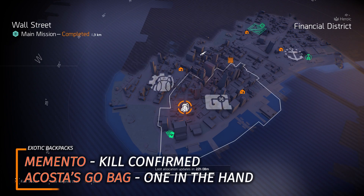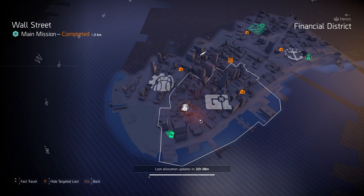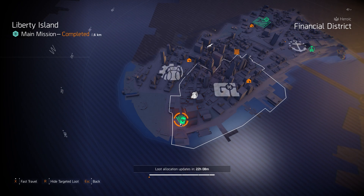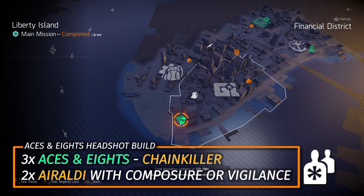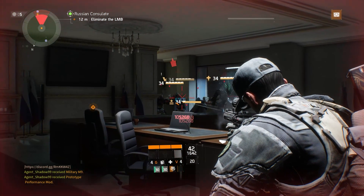Backpacks at Wall Street: two exotic backpacks — the Memento and Acosta's Go Bag. The Memento is probably the best gear piece in the entire game and is highly worth farming. Last but not least, Aces & Eights at Liberty Island — a great headshot damage build is three pieces of Aces & Eights, two pieces of Arelda Holding (one being a backpack with Vigilance or Composure), the Chain Killer chest piece, running the Mantis as primary and the White Death or Ekim's Long Stick with Perfect Ranger as secondary.